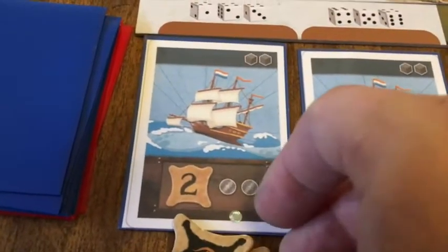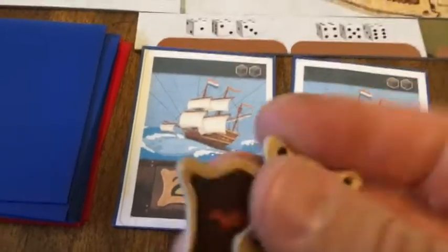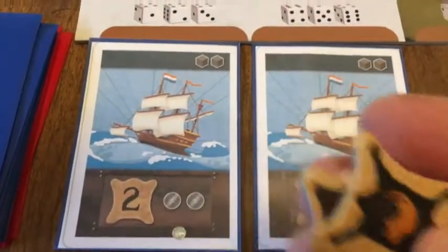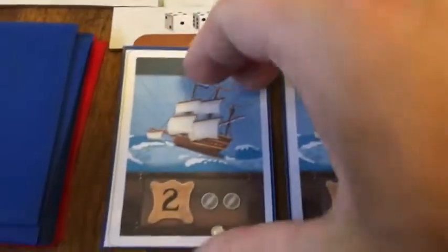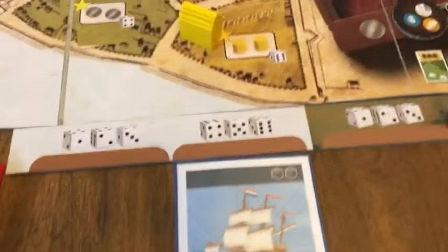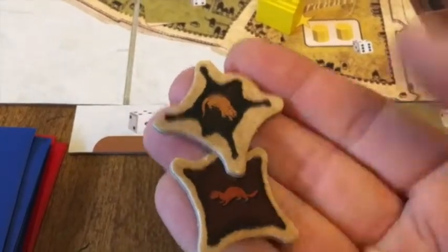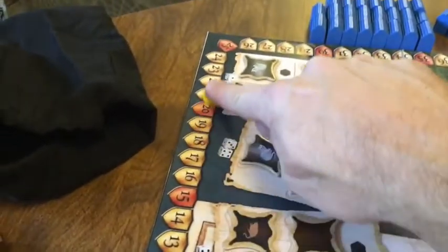If the dummy player had three furs, they automatically take the more valuable ship, using three of their furs. In this case, two different furs is worth three plus two — five points — so you move the scoring marker five spaces.